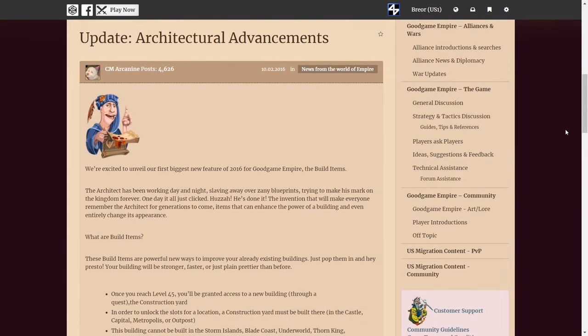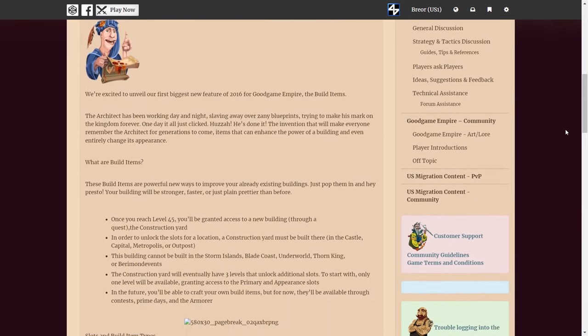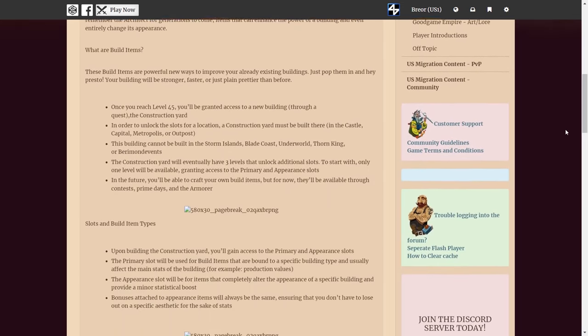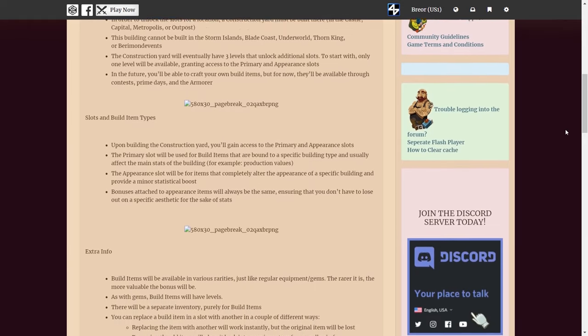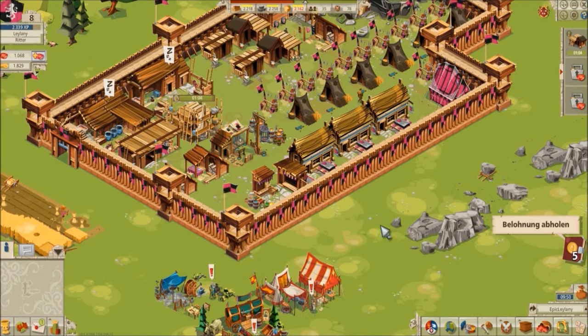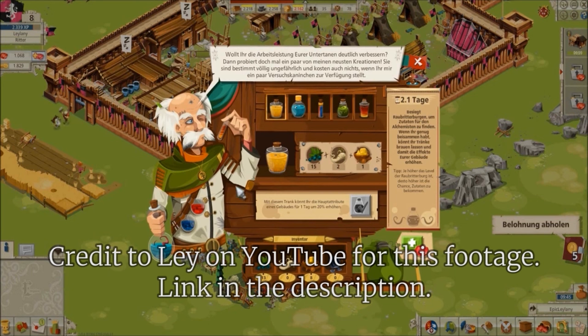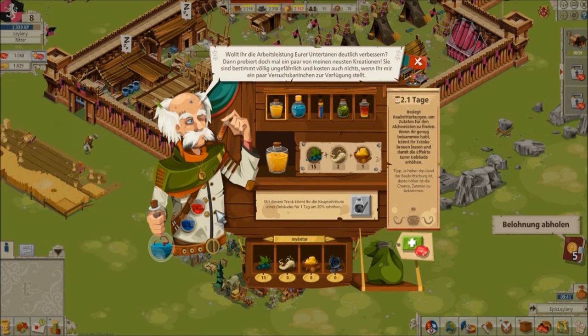The first significant update of the year came in February, when Good Game Studios introduced build items. Build items replaced the Alchemist, an old event that somehow escaped being covered in prior episodes. The Alchemist may have been added as far back as 2011, which, as we talked about earlier in the series, was before updates were properly documented on the forums.